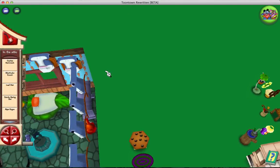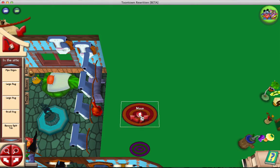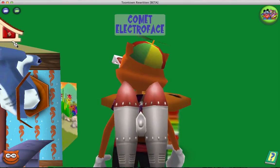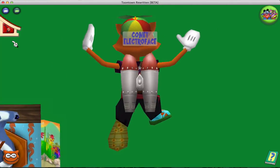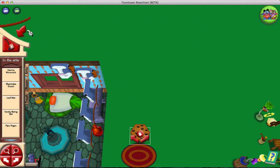You just repeat the same glitch, send to the attic. I did this earlier today — this is probably gonna be posted the day I do it, actually. I figured this out earlier today.